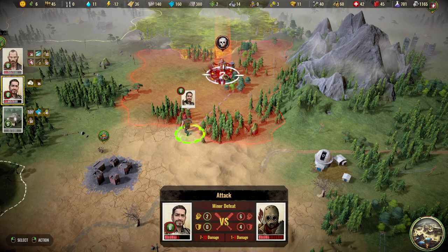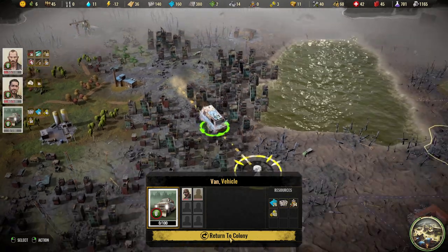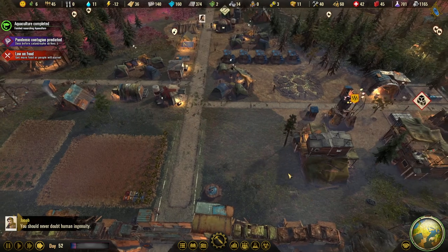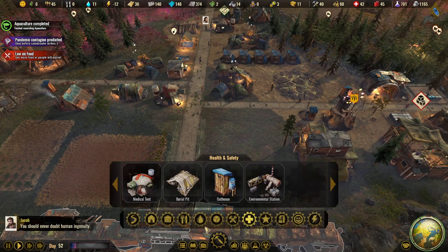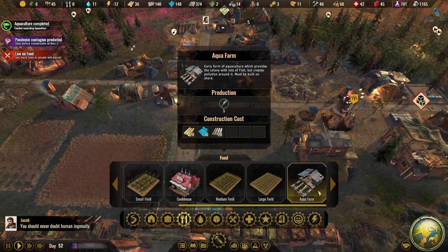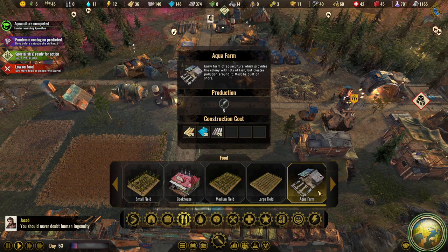Okay, we found someone — four in defense, but you won't find him. So here we go. Let's look into this — an aqua farm: early form of aquaculture which provides the colony lots of fish, but creates pollution around it. Must be built on shore.